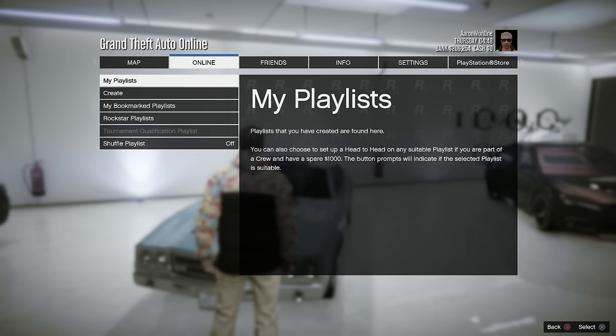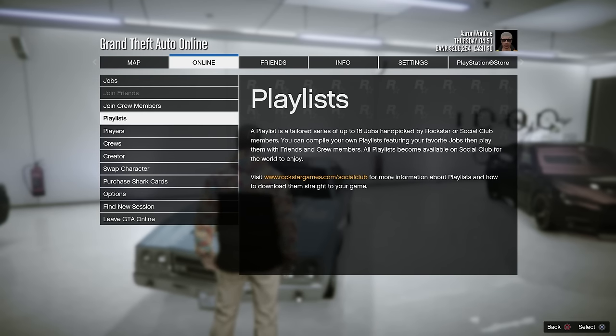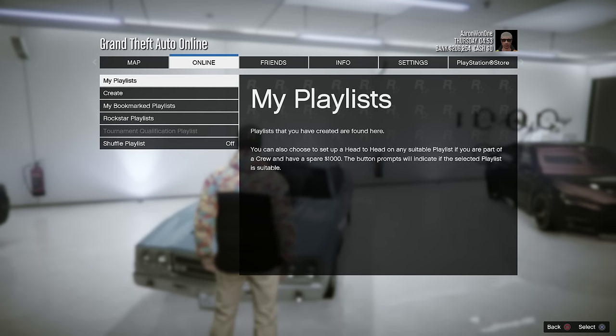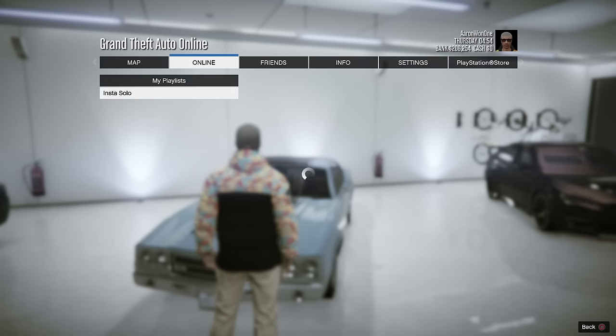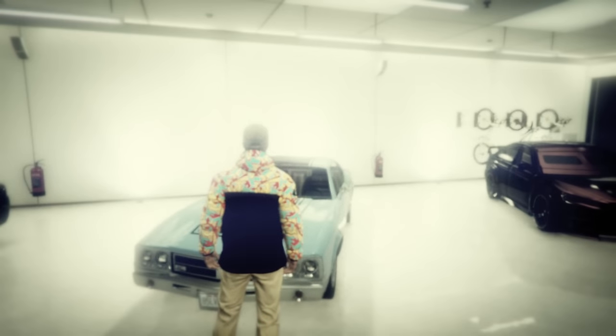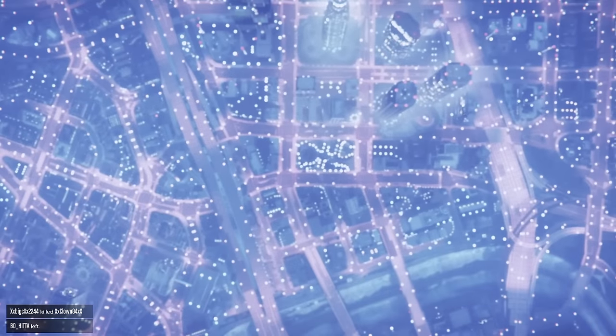So I'm going to show you guys how to do this. First of all, you want to go to playlist straight from online playlist. You're going to create a new playlist — I've already created mine. I called mine 'Instant Solo,' and the only job in the playlist is going to be Criminal Records, right? It's a race, it's very very short.